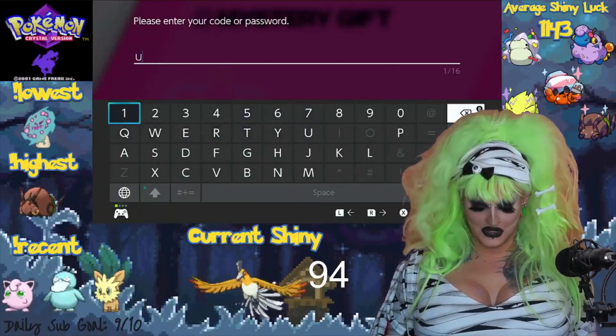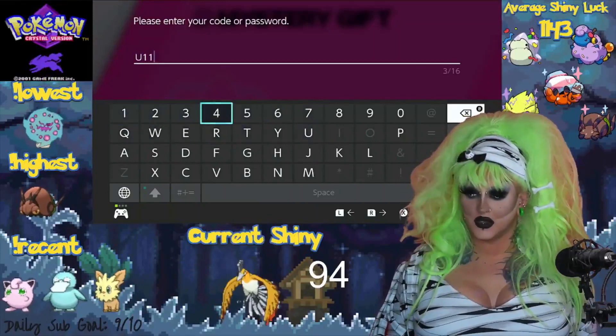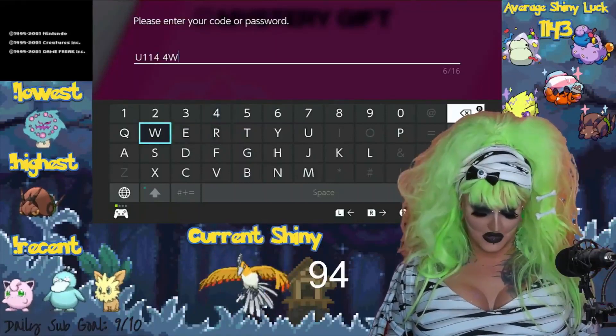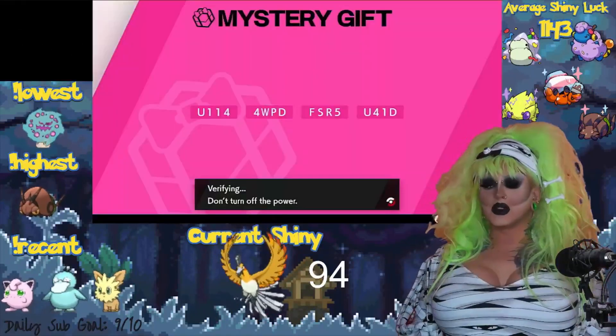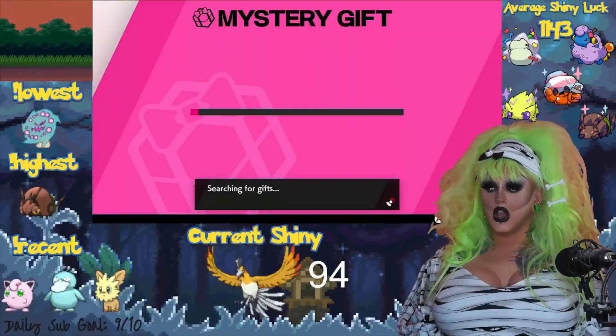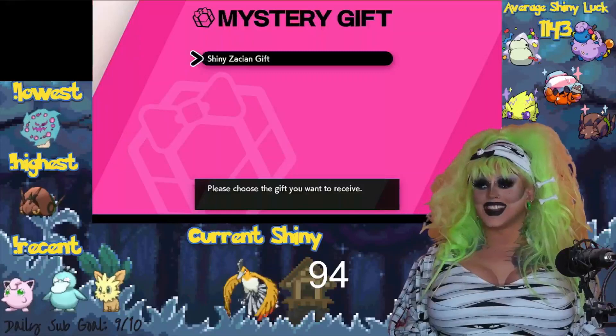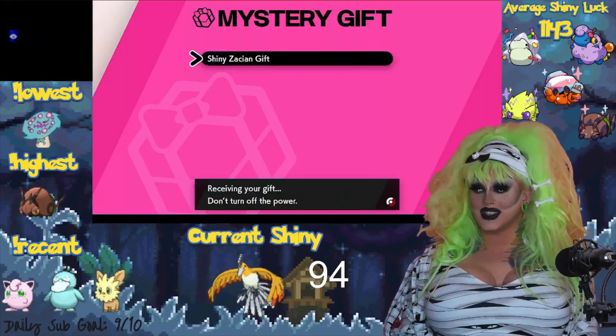This code is one-time use, so feel free to try to use mine or we can try to block it out with emotes — we'll figure it out. It's going to be verifying your code right now, don't turn your power off. It's searching for a gift — let's see if it works. Shiny Zacian gift! Let's choose it. Please receive this gift.